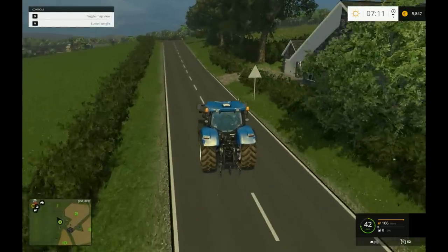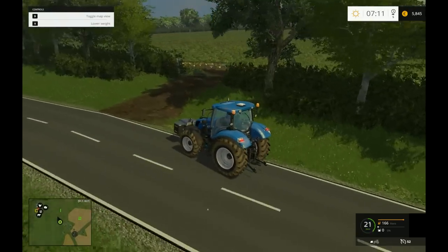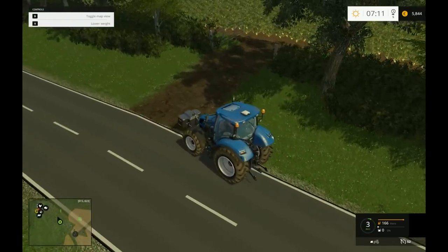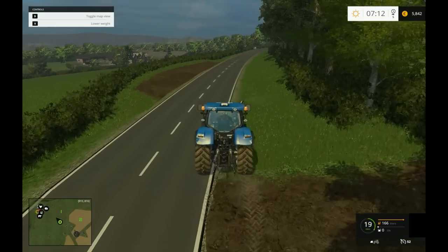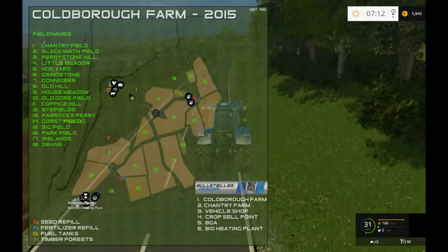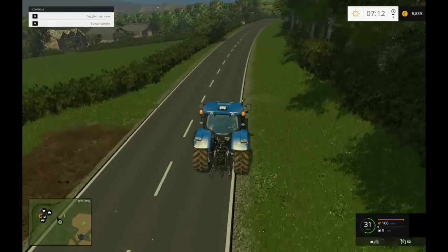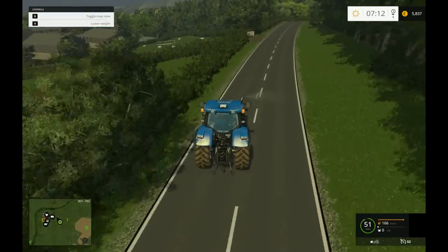Let's go and have a look over here at field one. I guess over here we've got what looks like spuds - could be potatoes. I'm going to carry on going over to where the livestock farm is. Left hand side of the road - in England - so used to driving on the right in this game.